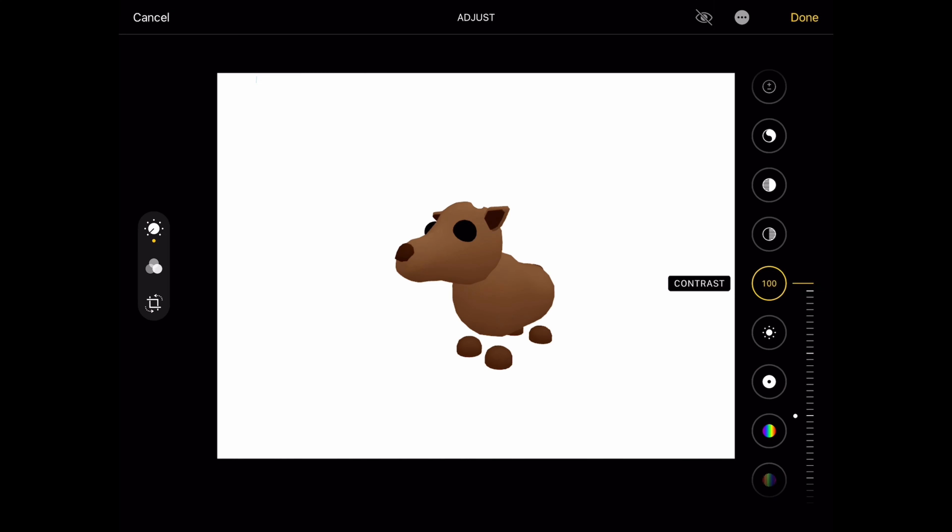So the first winter pet concept I came up with was a moose and I made it off of the reindeer pet. I made custom antlers for it as well and I'd like to see it in the game.